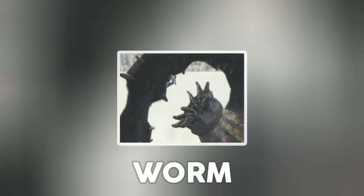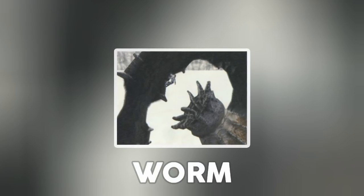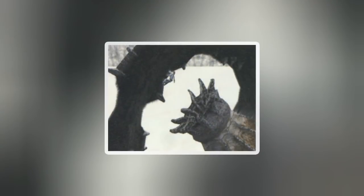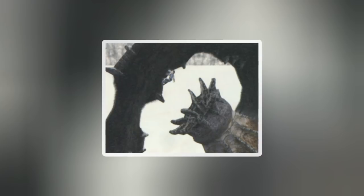Last but not least is Warb, the most mysterious colossus in this video. According to the art book, the flower bulb-like section was its weak point, and that's pretty much everything we know about it. Some rumors say this colossus was removed for being too powerful and because it required a huge arena to be able to dodge its attacks. That would make for an incredibly epic fight.